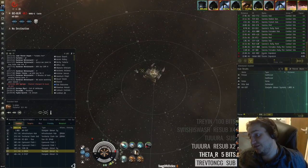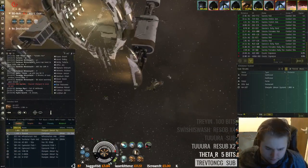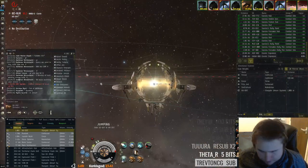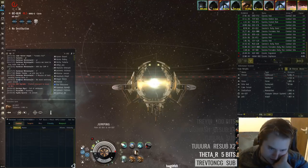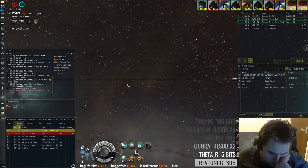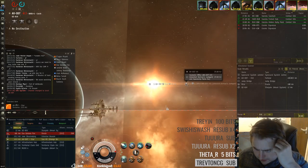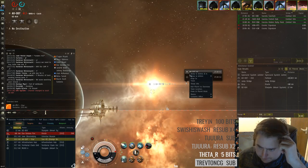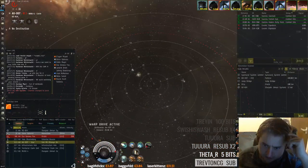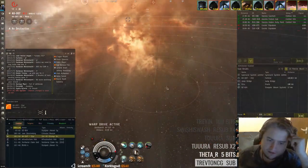There's a lot of stuff coming — double Confessor, Cormorant, Malediction. Basically a huge blob. Planet 7 is the good warp-in. Hopefully the Malediction won't tackle me. Nice — the CO2 guy might snipe them a bit.